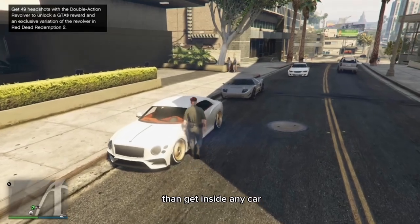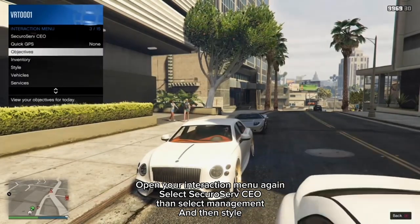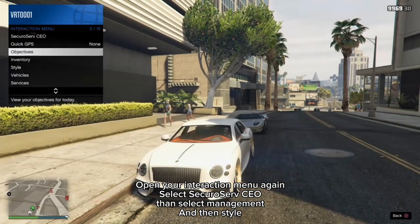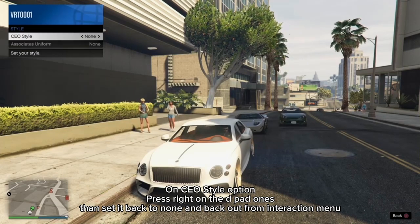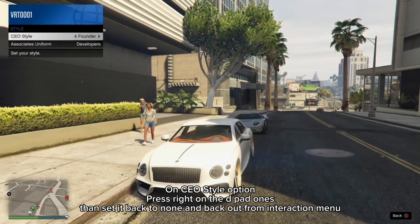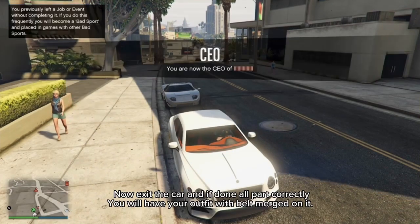Then get inside any car. Open your interaction menu again, select SecuroServ CEO, then select management, then style. On the CEO style option, press right on the D-pad once, then set it back to none and back out from the interaction menu.